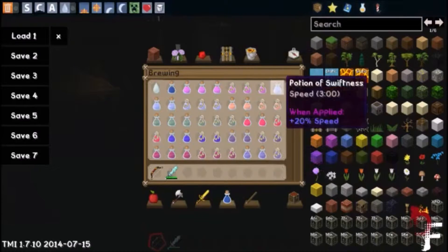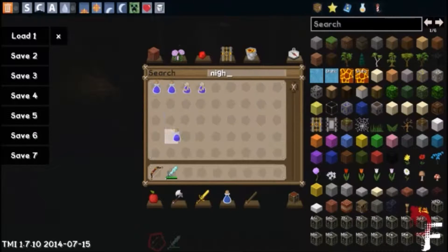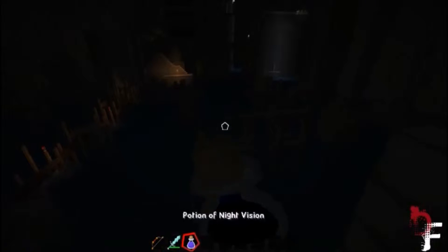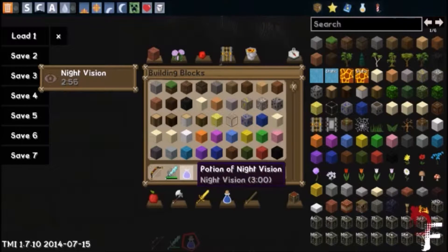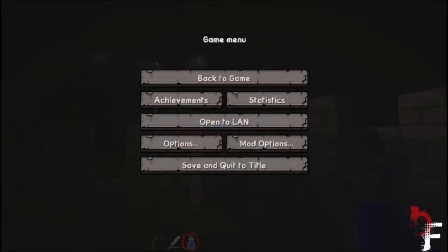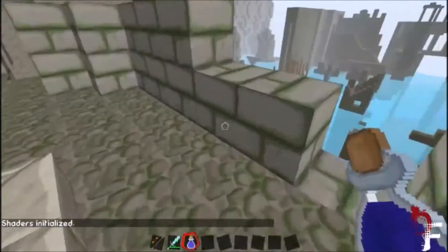Hold on. Let me just grab a potion of night vision. We only need about three minutes, I'd say. Here's what it looks like dark — I know you can barely see anything, but that's kind of the point. And if you take a potion of night vision... it doesn't seem to be working for me. Is it because I have shaders? I don't understand why night vision doesn't work. Shaders actually stops your night vision potion. Wow, it's really bright in here now.